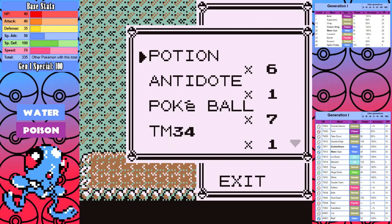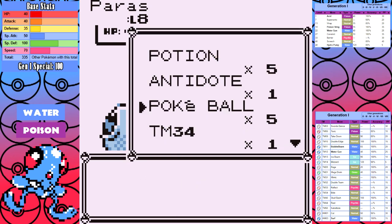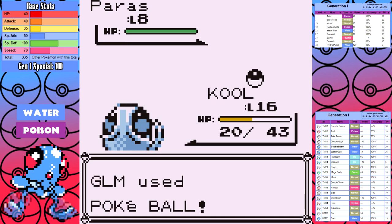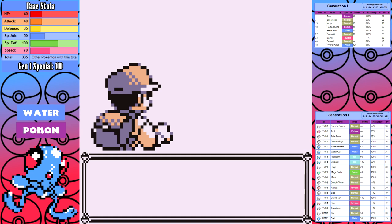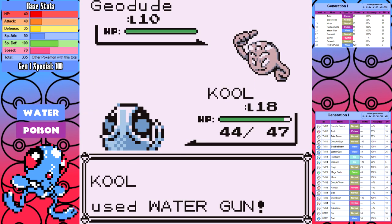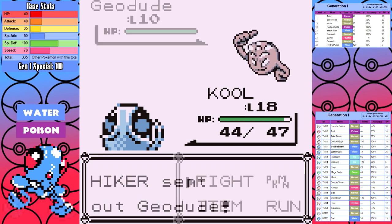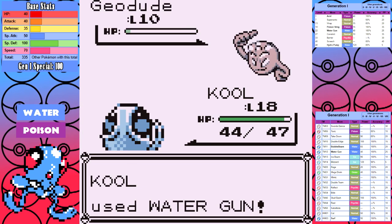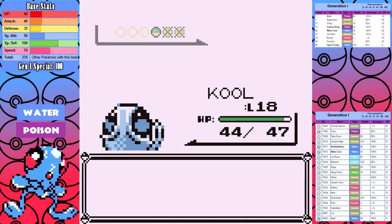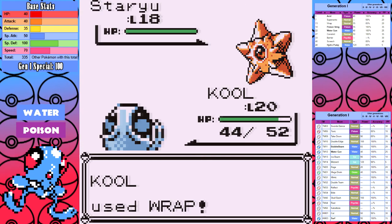After that it's onwards to Mount Moon, where we get to pick up Water Gun, which is pretty great. I also get blessed with a floor one Paras encounter for our HM needs — rare enough to make me think this run could be magical. Just like with Krabby, I challenge most of the trainers in the area; hikers and wild Geodudes are specifically juicy free experience since we have a water move now.